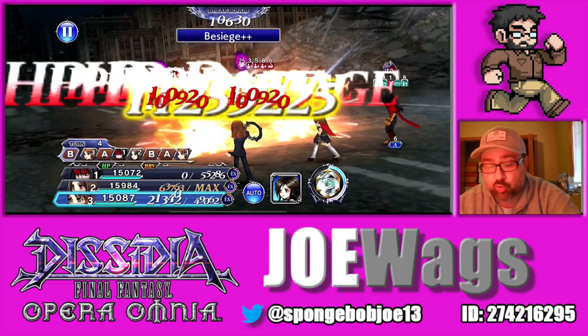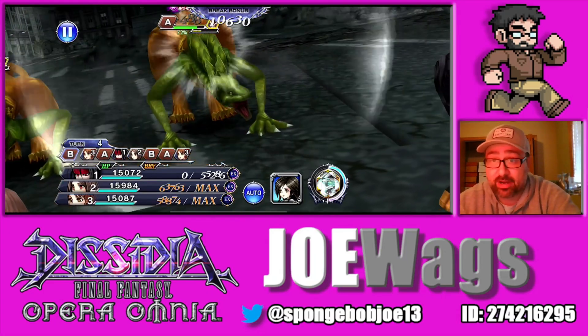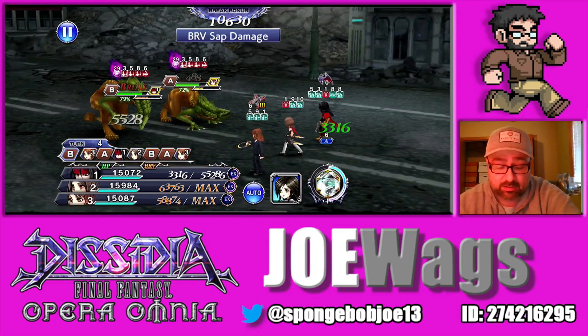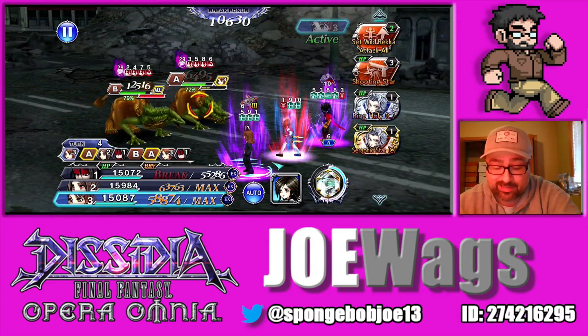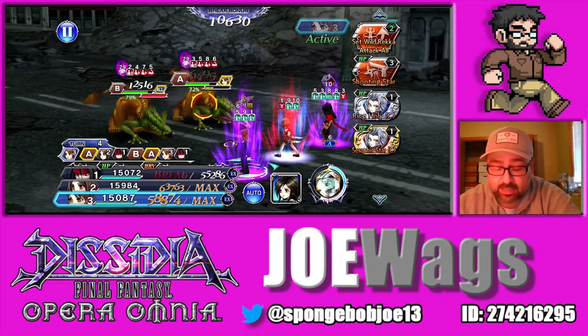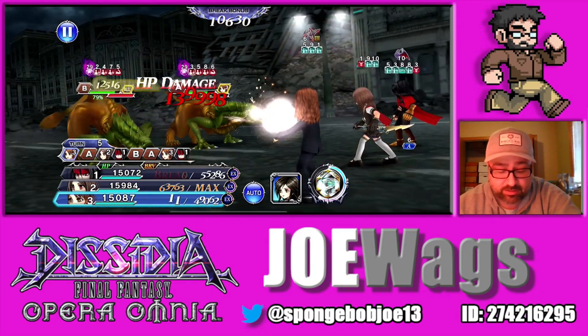Deadly Beast Flare — which is the 15 — comes with a very strong ibrv down. And then the 35, Live Wire Shot, has the really strong attack down. So if you want to open with attack down, do Live Wire Shot; if you want ibrv down, do Deadly Beast Flare. That was 820K with splash — that's top-tier damage dealer damage — and he's got all the debuffs on top of it which are going to cripple the enemies. That was only like 2000s in brave damage because they have a really strong attack down on right now.